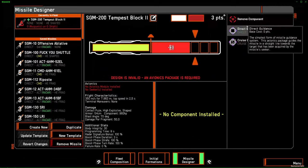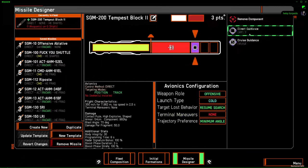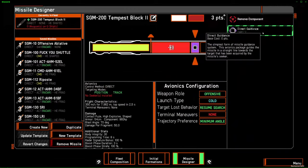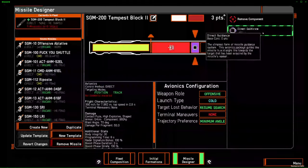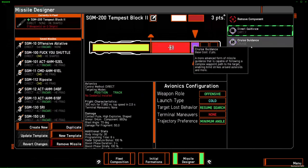Now let's see the avionics package — this is what guides your missile, basically the brain of the missile. You have two kinds: direct and cruise. Direct is free and it's the cheapest option. What you can do with a direct guidance missile is position fire the missile like you would a gun, or fire your missile at a target that you have on radar. It traces a line between your ship and your target and fires the missile along that line. The seeker is activated immediately after launch. If you want your seeker to be activated at different distances, you need cruise guidance — we'll talk about that in a second.